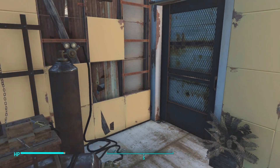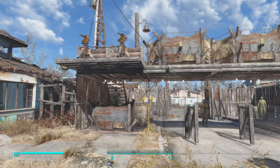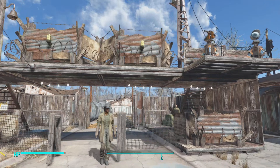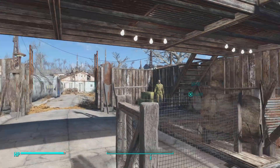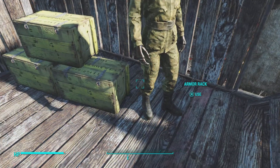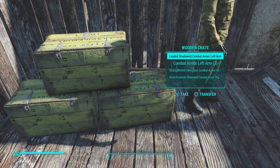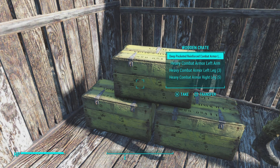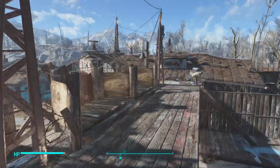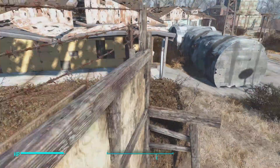It kind of looks like metal. This settlement wasn't always walled in, so I made gates to effectively guard the area better. Here is all the armor for the police force — full heavy armor, sturdy, and regular. I cut down on the human police force since the robotic police force does the most work and is the most effective.